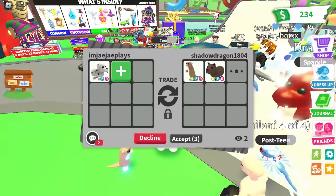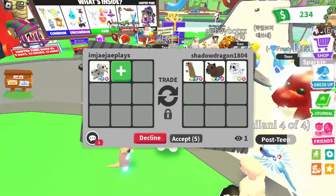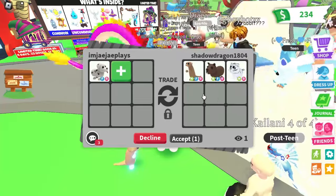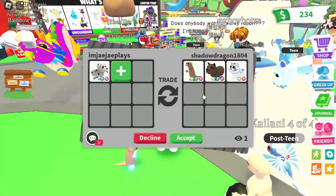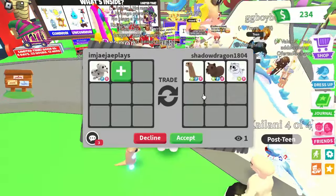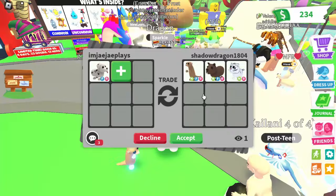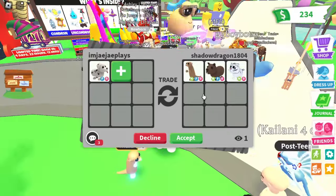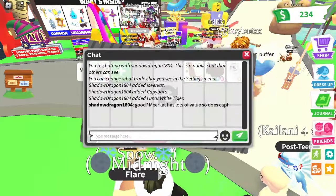For our next trade we're getting offered a neon fly ride Meerkat, a neon fly ride Capybara, and a neon rideable Lunar Tiger. The Meerkat alone is worth the Dalmatian, so we're already winning — and they're also giving us a Capybara and a Lunar Tiger. This is actually an extremely big win!